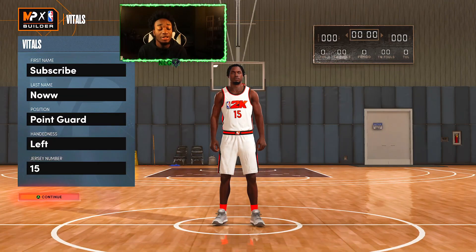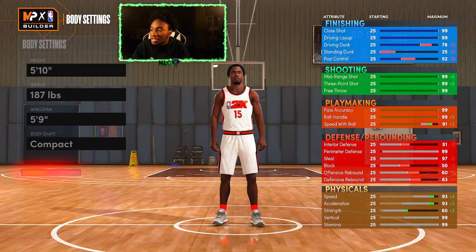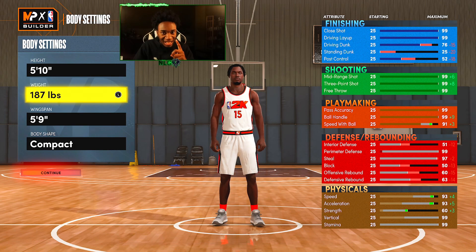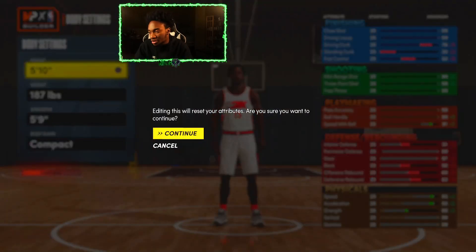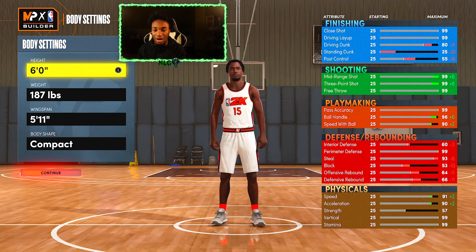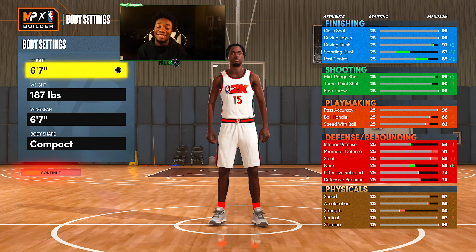Now I'm going to show you guys what to do. Now you guys got the glitch build out of the way — it's time to actually make the sauce. Point guard position. Watch this — you guys see the wingspan? I'm 5'10 but the wingspan is 5'9. That's how you know the glitch worked: when your wingspan is lower than your height. So we're going to upgrade the height. 5'11, 5'10 wingspan. 6'5, 5'11 wingspan. Upgrade this build to 6'7.